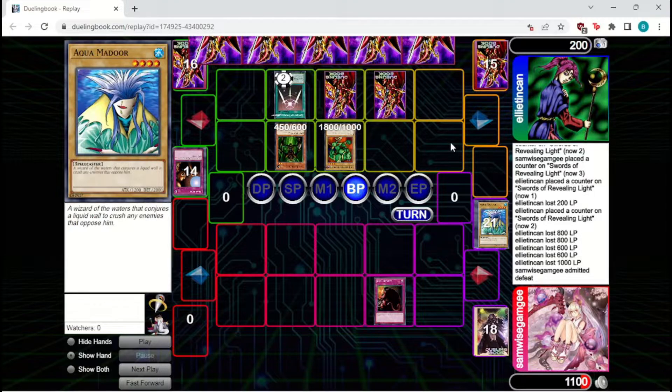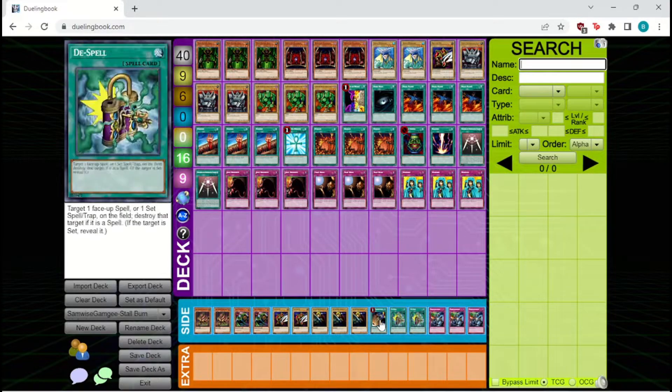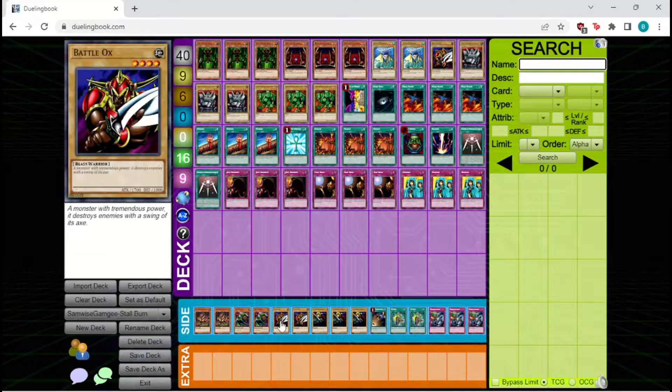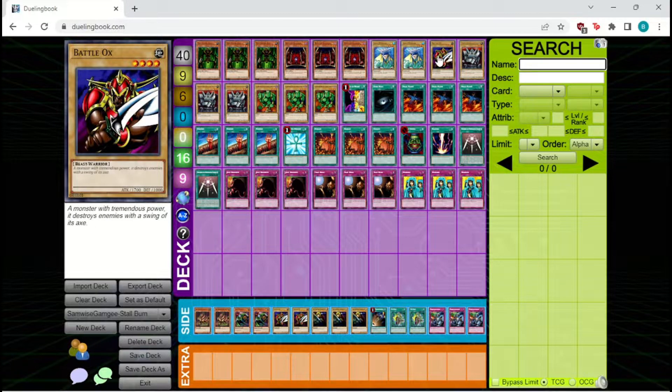Now that I've shown off a replay with the originator of this deck playing it, I also played some games with this deck on my own. I adjusted the build a little bit. This is my version of Samwise's build — I kept it largely the same. I swapped out the Stern Mystic for Battle Ox, and that's the only change in the main deck. I also changed up the side a bit, added Card Destruction in case it goes up against Exodia, and added some more beaters in place of Dragon Capture Jar. Let's dive into those games.